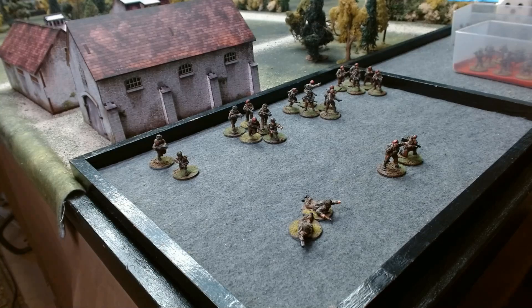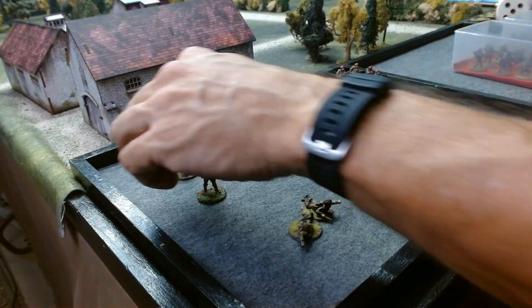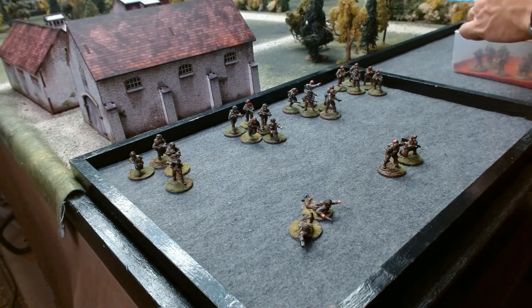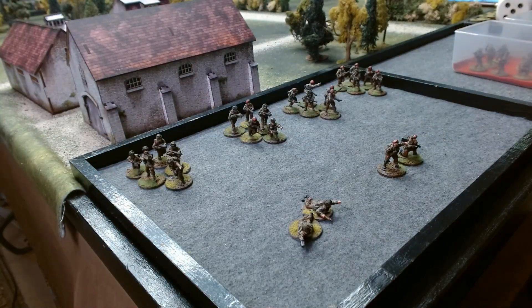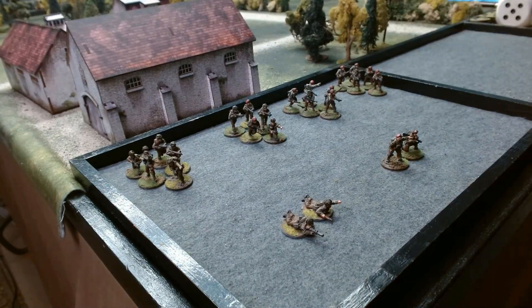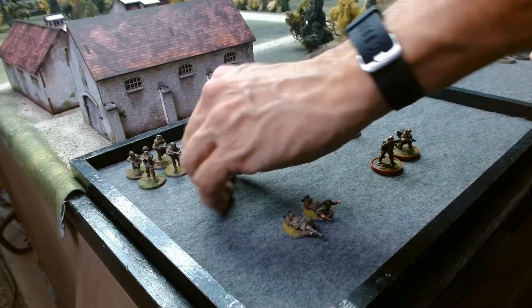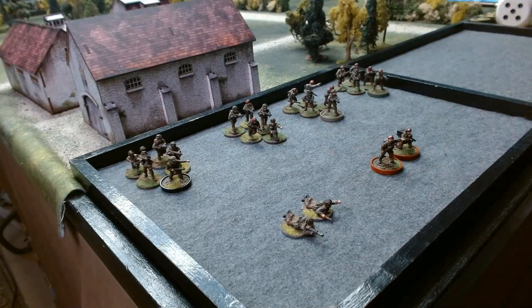The deception team has the behind enemy lines and deception special rules. Deception means enemy units coming in from reserve suffer a minus one — that slows the Germans down and gives the smaller SAS force a chance to pick them off. Behind enemy lines means when outflanking, the SAS ignore the minus one modifier to the order test for coming on. They also all have the Who Dares Wins rule, which makes them fanatics. And there's also a SAS weapons team — two SAS guys with PIATs. That's the whole SAS force: fanatical veterans who should be pretty rock solid.